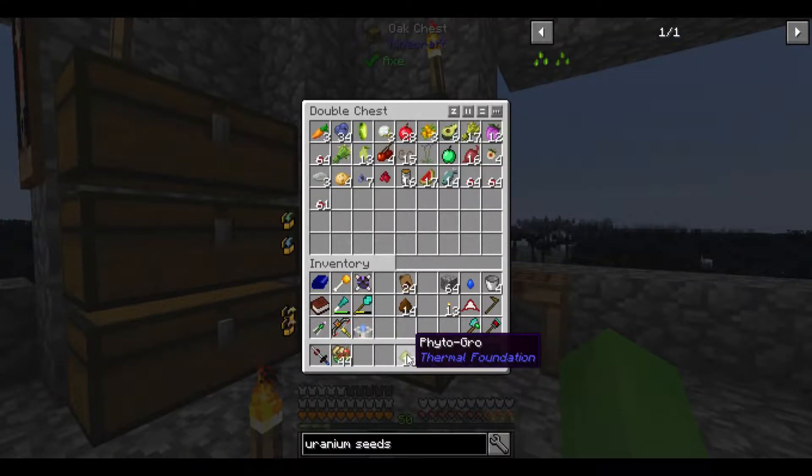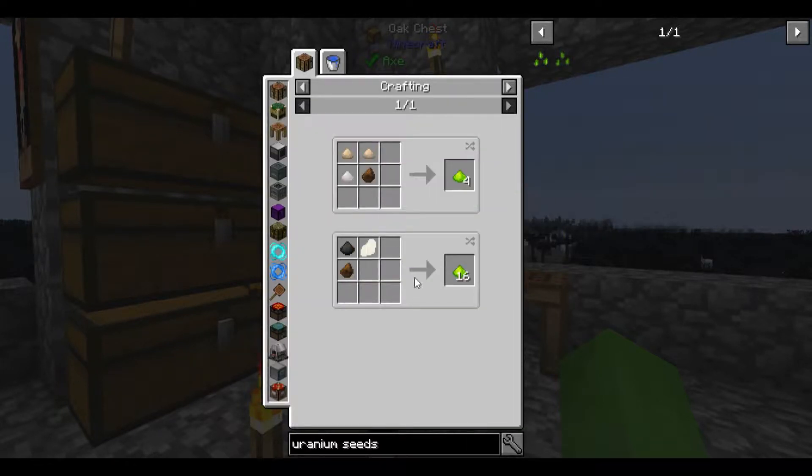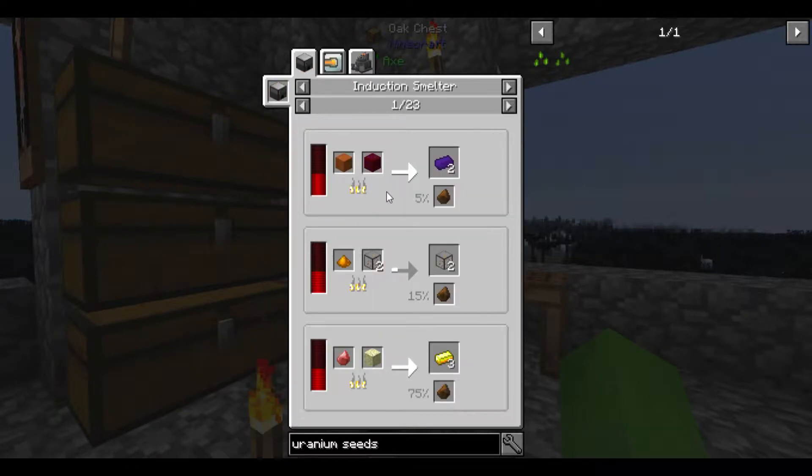Yes I do. Wait — no, that's regular Phytogrow. To get Fluxed Phytogrow I need Rich Phytogrow. What is the difference? For this I need Rich Slag instead of regular Slag, and to get that I need to do a bunch more things.